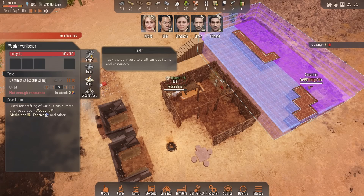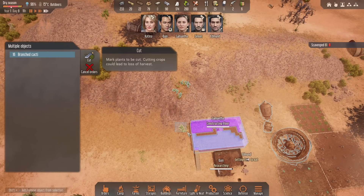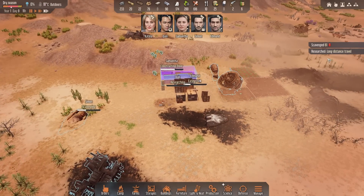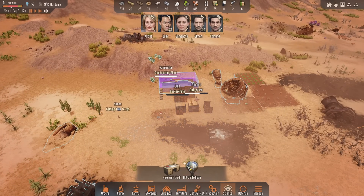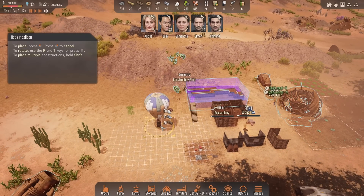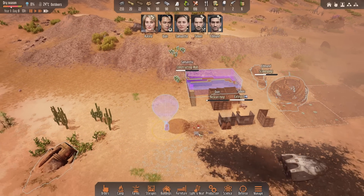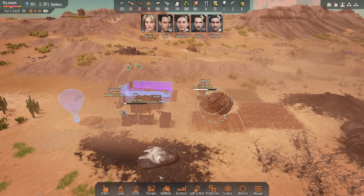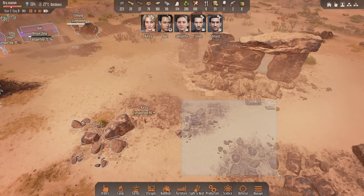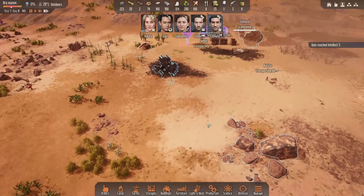We keep scavenging fuel which is great. We've got crafting three on Quinn - Simon is interested so it shouldn't take him long. We'll just keep him on antibiotics and maybe some bandages. We've got scrap cloth but don't have enough resources for the healing balm so we'll get some more on harvest. Long distance travel - beautiful! We're putting that straight down, just to the side here, next to the fuel so it's quicker to refuel. Katina physical two - thank you very much.